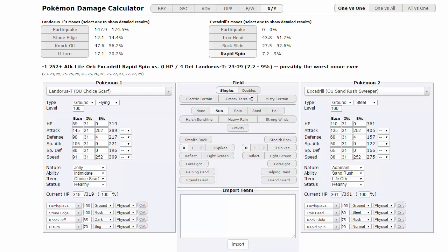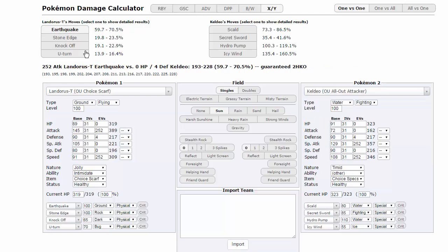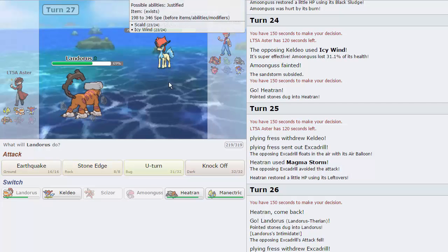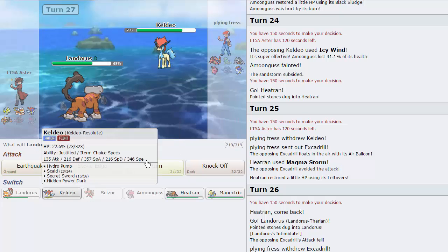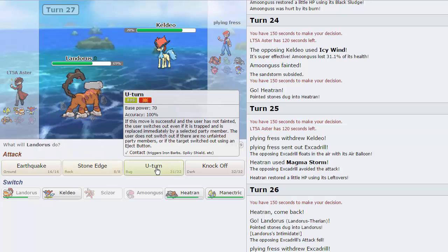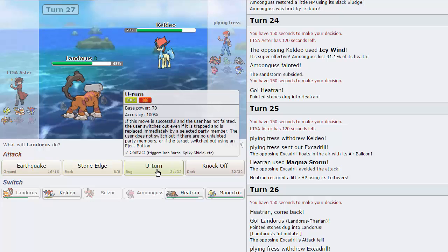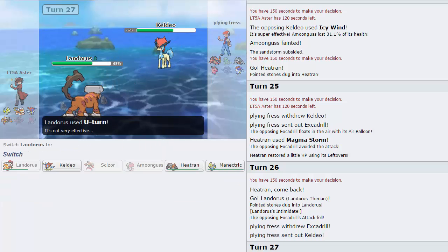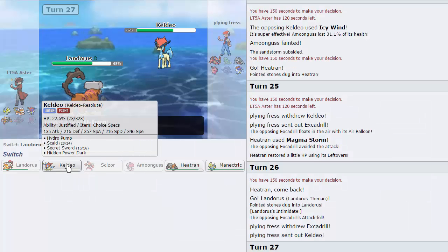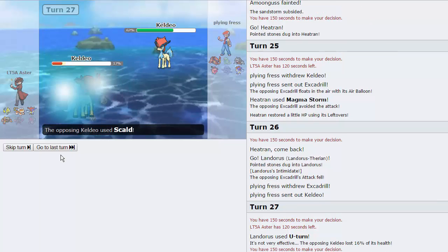How much damage do we do to him with Lando? Lando-T to Keldeo all-out attacker — Earthquake does 59 to 70. U-Turn puts him in range of an EQ with decent rolls. I think I have to go for the U-Turn into my own Keldeo and then EQ is probably the play. I need to get my Manectric Mega Evolved at some point — I think it's going to be against the Charizard when it comes in. Going for U-Turn gets a nice 16% roll, which does put him in range of even a low roll EQ. I'm going to sac off my own Keldeo — take a Scald, that's fine.